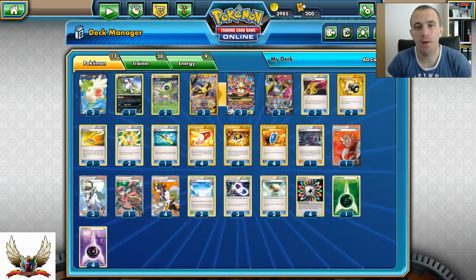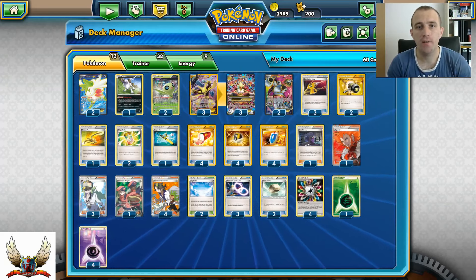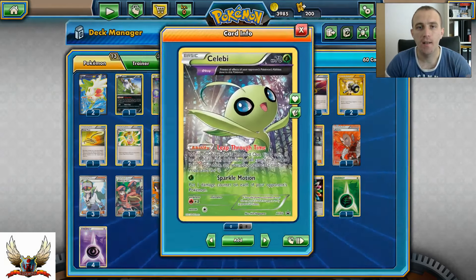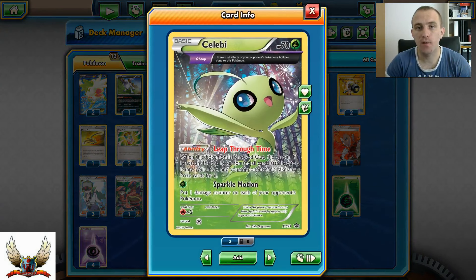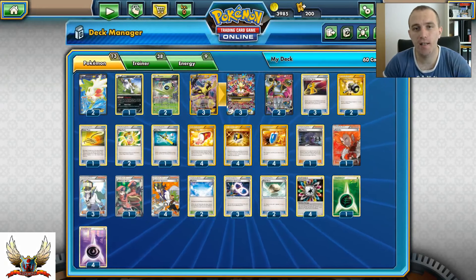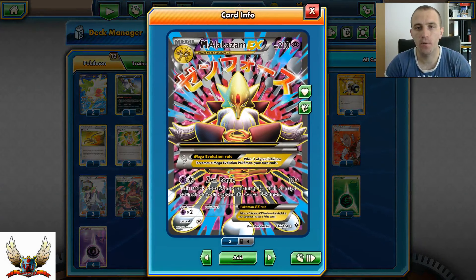Final conclusion for this Mega Alakazam deck - it's a lot of fun to play, even in standard or expanded format. With Celebi you can put damage counters on your opponent's Pokemon in play. With Delta Stop ability, Celebi can prevent all effects of opponent's abilities done to this Pokemon - which is amazing. Leap Through Time can buy a turn - if your opponent knocks out Celebi, flip a coin, and if heads your opponent can't take prize cards while Celebi shuffles back into your deck. Hoopa and Shaymin help a lot for setup, and Mega Alakazam finishes the game with the powerful Zen Force attack. I hope you enjoyed watching - hit the like button, subscribe to the channel, leave comments below, and until next time, have a nice day.